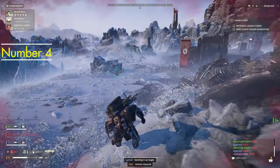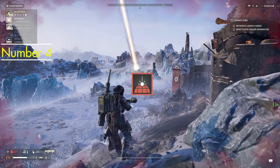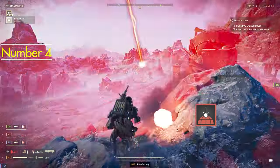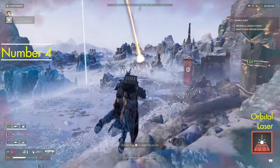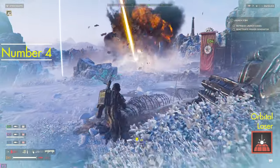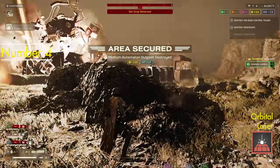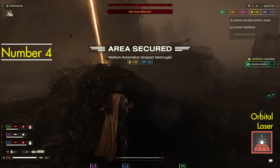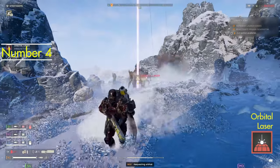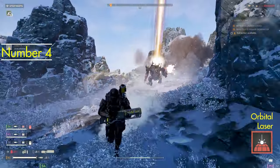Moving on to number 4, we have the Orbital Laser. The Orbital Laser was my first love in this game, and it is the epitome of high-risk, high-reward stratagems. With its capacity to unleash a devastating energy beam capable of eradicating all forms of enemy resistance — including formidable bug nests and fortified outposts — it's a symbol of raw power. However, what prevents it from being higher on the list is its limited usage.